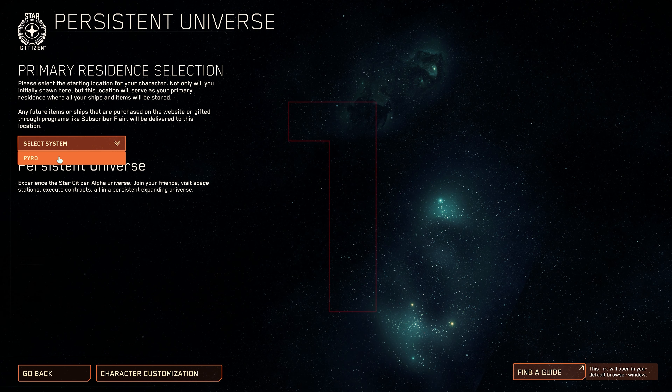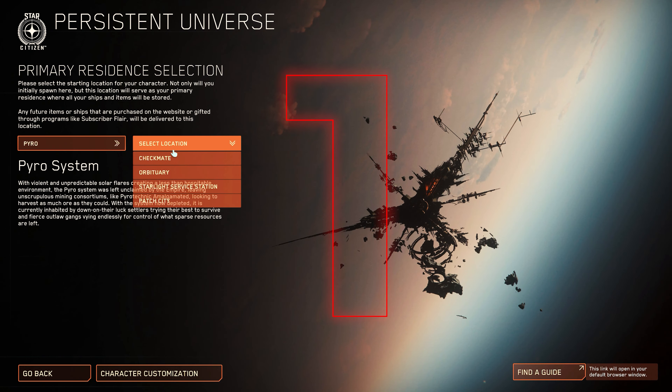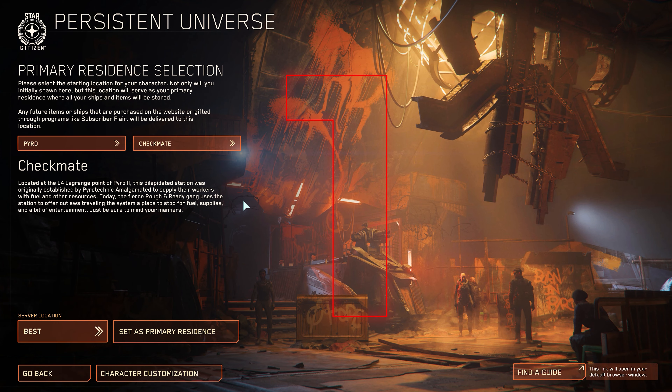Tip number 1: Pyro currently offers you 4 starting locations. These are all space stations which only differ marginally. The Checkmate or Arbitrary station is a little more populated, so if you are a fan of PvP and would like to meet as many other players as possible quickly, these two stations give you the best possibility for this.